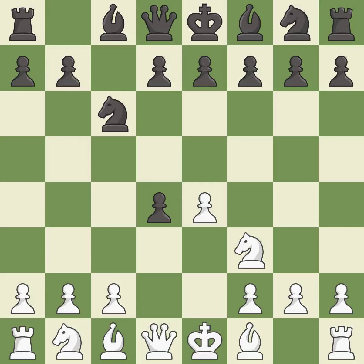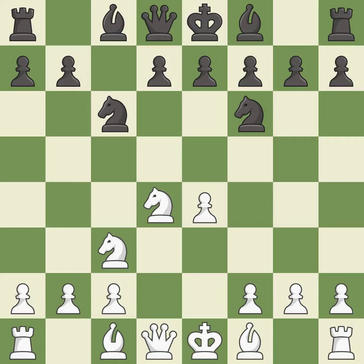cxd4 gives black two central pawns versus one central pawn for white. Nxd4 recaptures the pawn and activates the knight in return for having one central pawn versus black's two central pawns. Nf6 develops the knight toward the center and attacks the undefended e4 pawn. Nc3 defends the e4 pawn and puts more pressure on the d5 square.